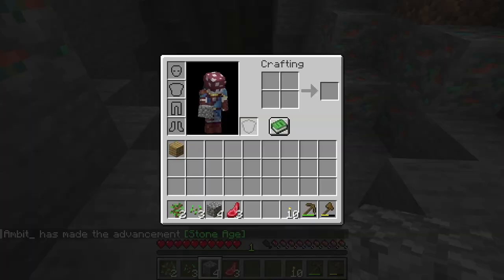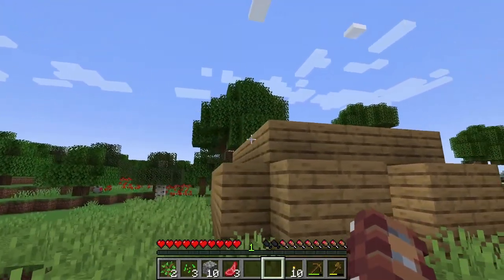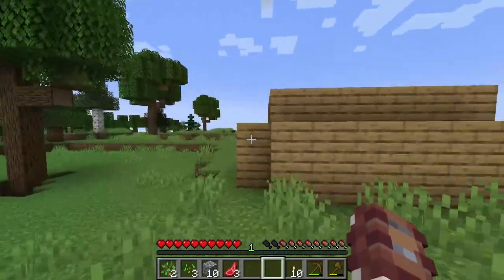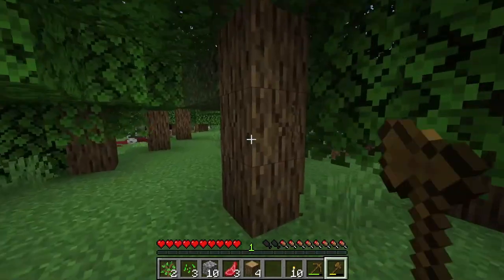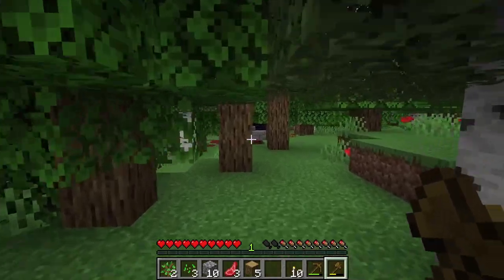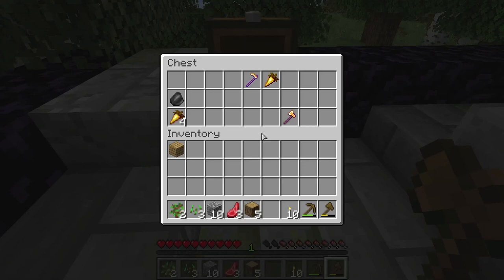Go ahead and mine some stone to make a better version of your current tool — four stone should do it, but let's just get more just in case. I'm kind of iffy about this design, so what I'm going to do to make it a bit more fancy and visually appealing is get some logs. Look at that — that is good luck. That is a ruined nether portal, and they have, more times than not, a chest.